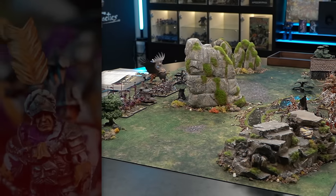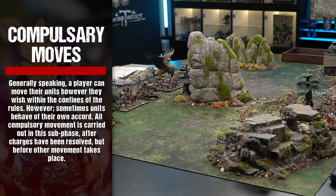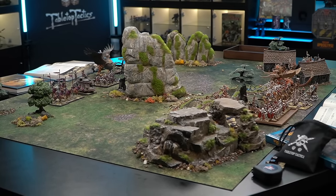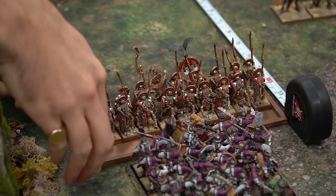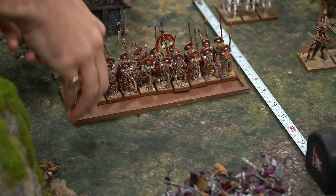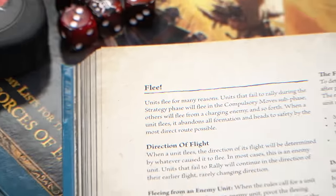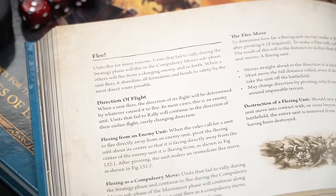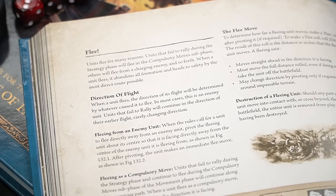Generally speaking, a player can move their units however they wish within the confines of the rules. However, sometimes units behave of their own accord. Units that fail to rally during the strategy phase will continue to flee during the compulsory move sub-phase. Fleeing units must be moved at the beginning of this sub-phase before moving any other units that are obliged to make a compulsory move. Fleeing itself is covered in greater detail on page 132 of the core rules.